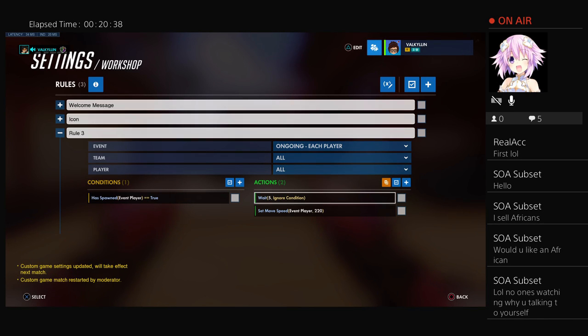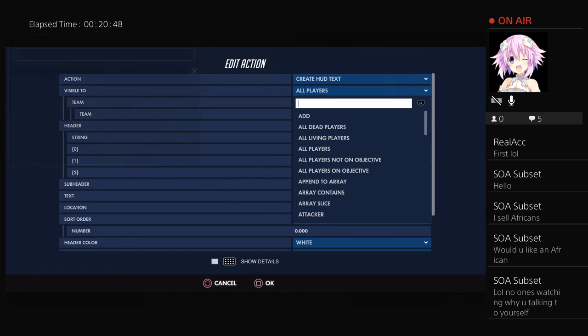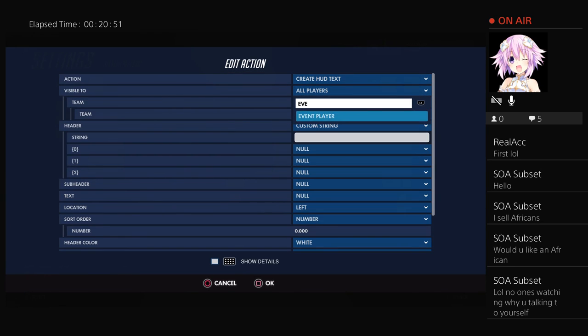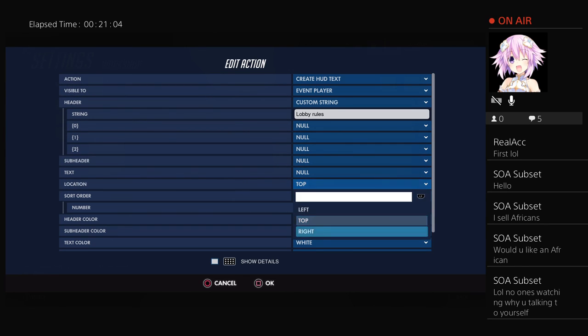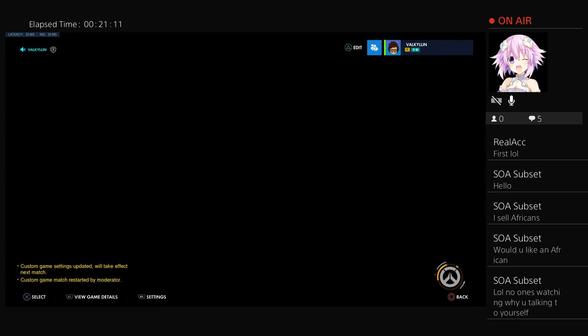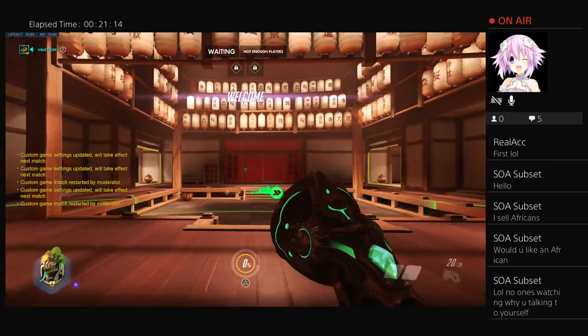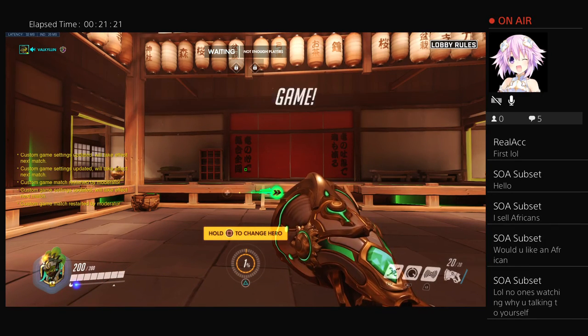You can do the same with messages. If you want to wait five seconds and then have some text appear on screen, you can do HUD text, event player here. Pick something like the lobby rules style, leave it on white. So now, five seconds after I spawn in, that text will appear on the right side of the screen — as you see, there it appeared. It's like a little cool animation — that's what I use in one of my custom games.